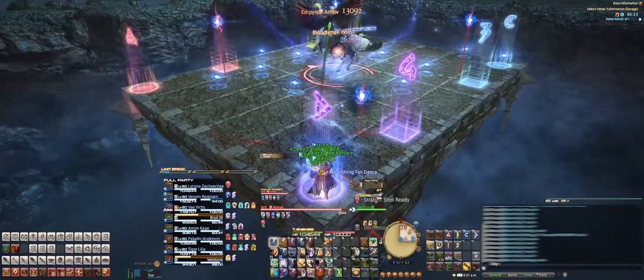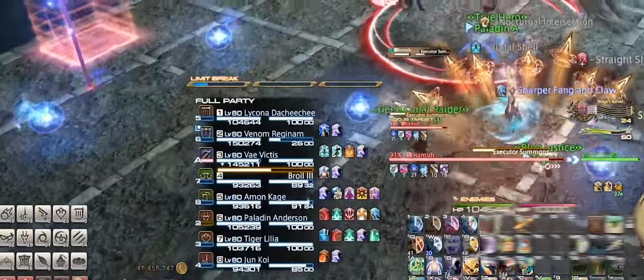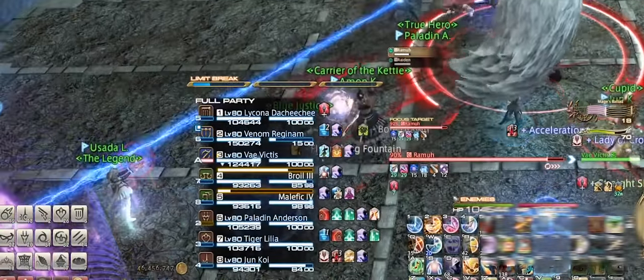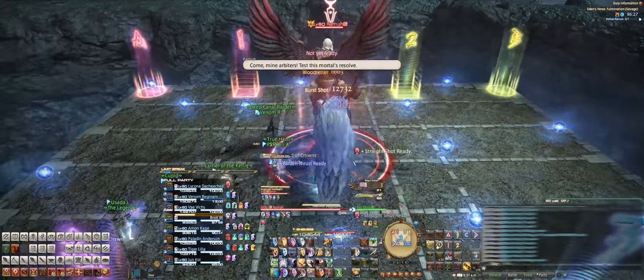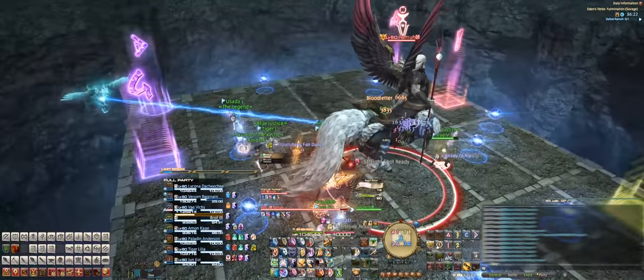As your party is running back to the center, the off-tank will want to pick up two lightning orbs while the rest of the party still avoids them. For each lightning orb that you pick up, you'll get a Surge Protection stack. These stacks become important for the mechanics throughout the fight. Next, Ramu will cast Executor Summons, which summons an add on the stage. We like to call him the Gremlin because he just gets in the way and really doesn't do anything.